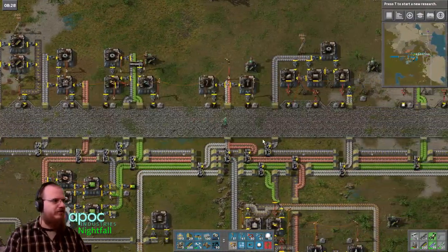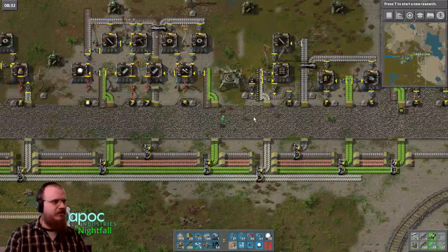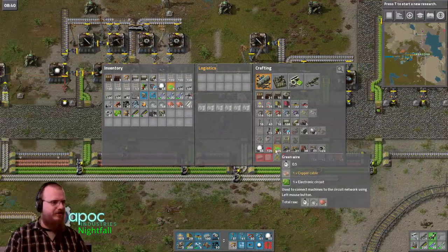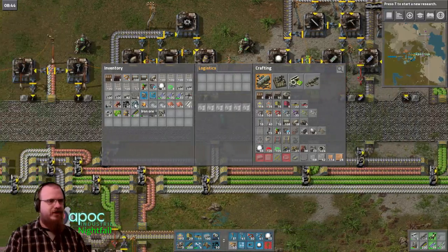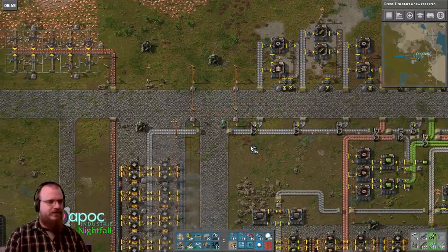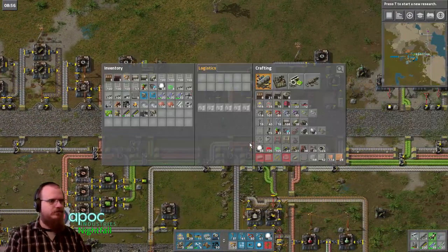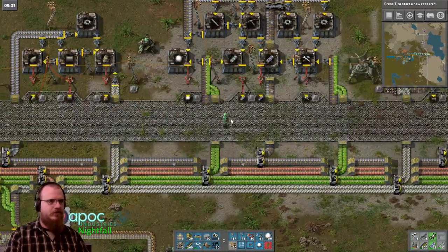First things first, we're going to make sure that we're stocking up on signals. Not really enough — we'll pick up some more. And we probably should grab some more large power poles as well, because we go through a lot of those. And we picked up some iron ore that we don't want to carry with us. Silly us.